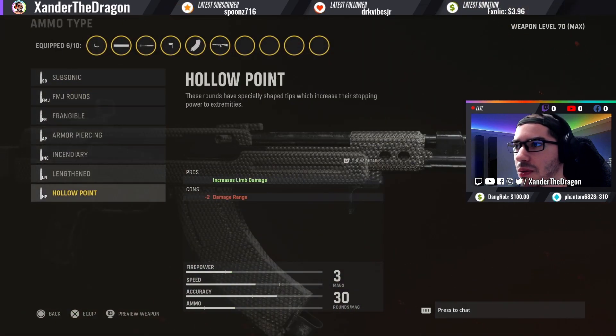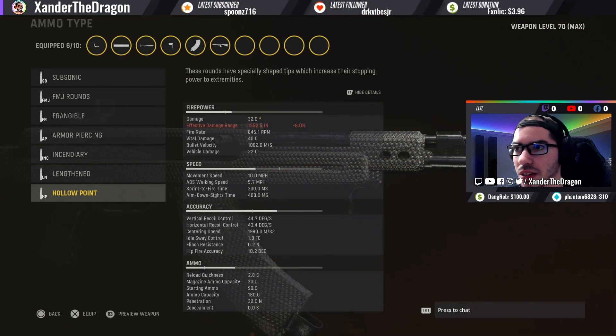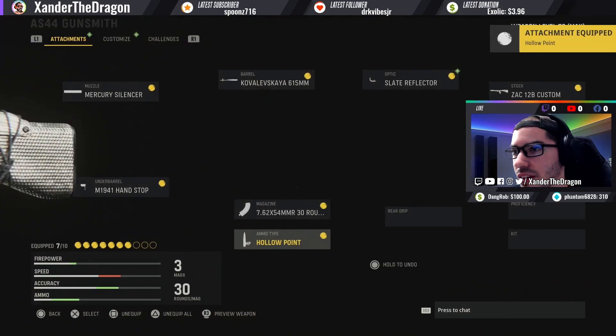For the ammo type I'm putting on Hollow Point. I really enjoy using this on close range guns because when you get a couple limb shots in, it does more damage and allows you to still rip people fast without any weakness. You do get some damage range reduction, but we're not using this for longer ranges. This is going to be a short to mid-range weapon.